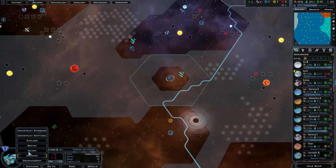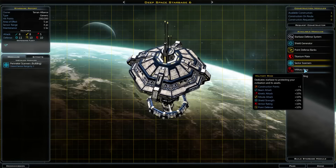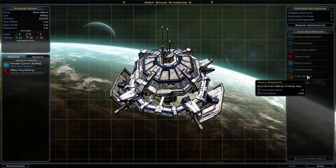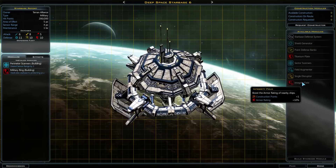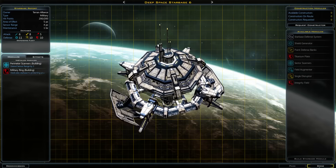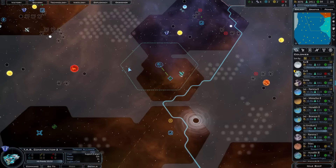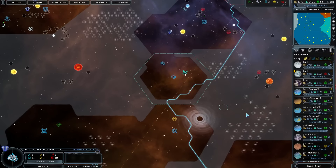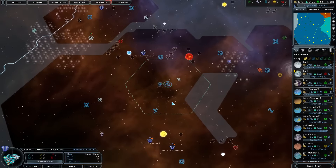I'm just gonna go with these scanners and the military ring field augmenter. Wow, really — that makes the thing plus 10% armor rating and then plus 11, and we could also add on missile systems, really making that a very strong base. But that's not really necessary — it just needs to be able to stay there because it's gonna be our scouting base.